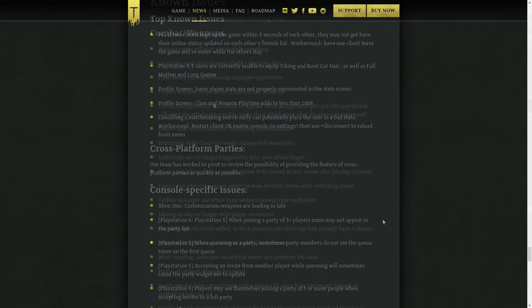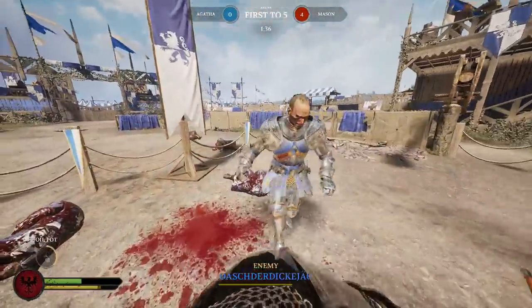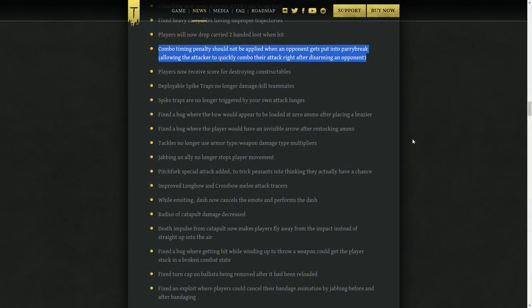Next we have combat and weapon balance changes. Crouching now costs stamina and also stops stamina regen. Constantly crouching during combat looks pretty bad and cheesy, and people definitely overused it, so I'm fine with that change. Combo timing penalty should not be applied when an opponent gets put into parry break — this is actually a pretty nice change. Pre-patch it was not easy to punish a disarm, but now you can input a combo right after you see the disarm and the combo attack will still come out.